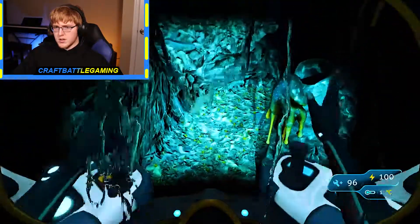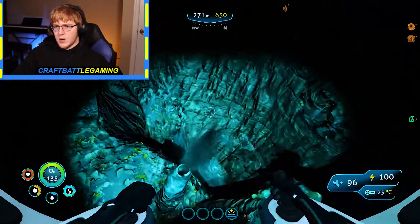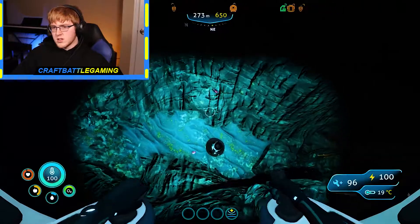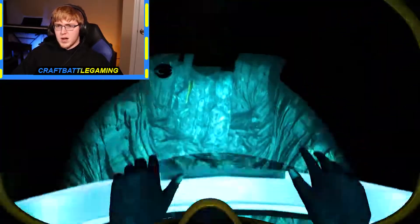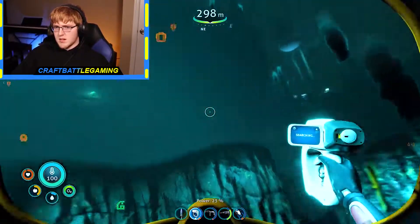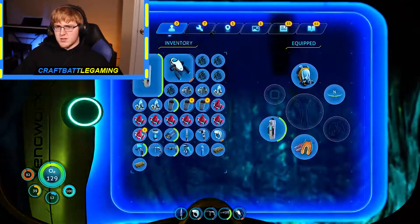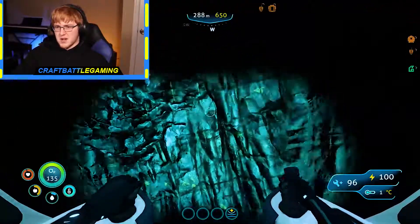We need to find a power cell charger, we need to sort out a way to charge up these power cells, otherwise they're kind of useless. I want to say that's another thermal plant, but that is ruby next to it. Yeah, we don't really need it — how much space do we have? Don't need to scan it, there's more important stuff down here that we can pick up.